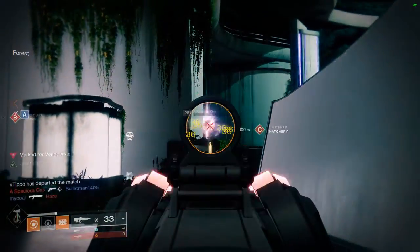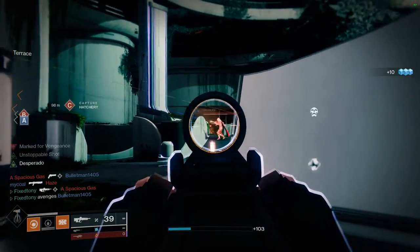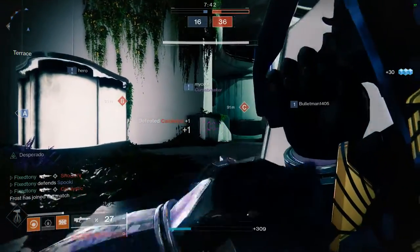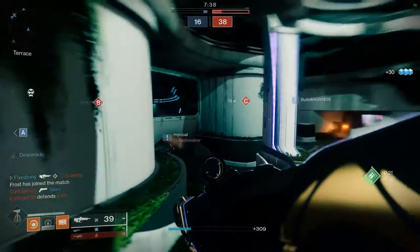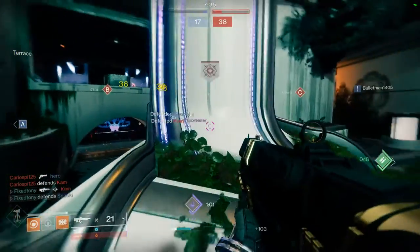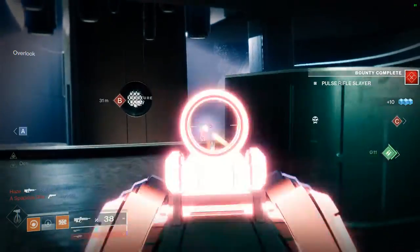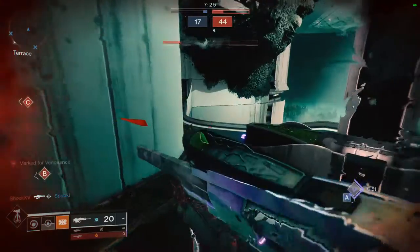For today we're going to be looking at Xur's Exotic Dare — this is going to be the last one for Season of the Lost. If you guys are new to this, this is essentially a self-imposed challenge I gave myself: whichever exotic Xur sells during that week, I have to make an armor set around it. I've seen people comment that this is like Dares of Eternity, but it's just a funny name I gave the challenge.